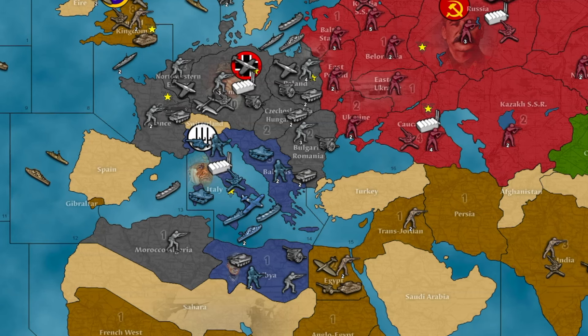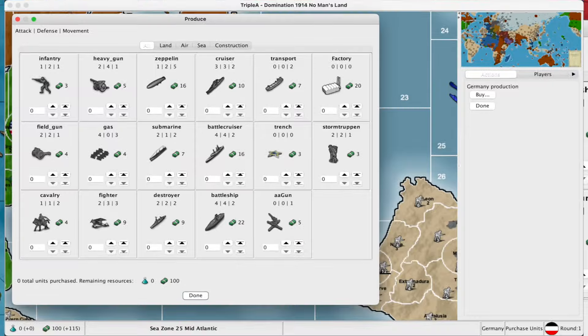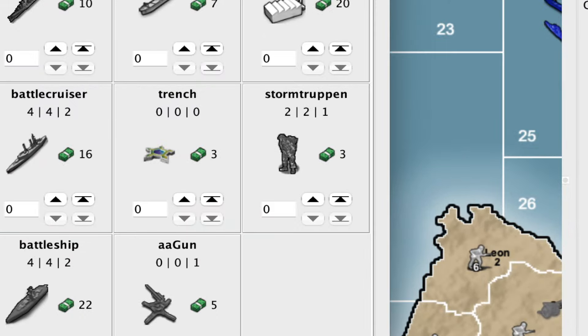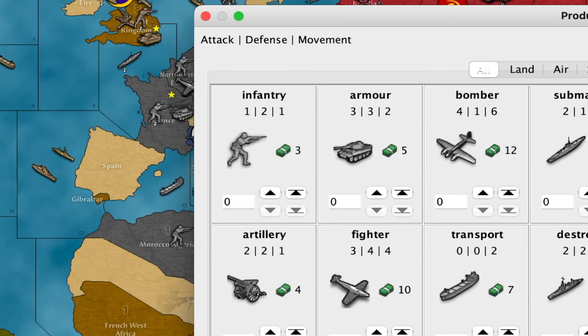After you're done choosing to purchase a token or not, it's time to buy units. Each nation has the same units for purchase, though in other maps there are sometimes faction-specific units. All units have three attributes: attack, defense, and movement. For attack and defense, this is a dice value. For example, infantry attack with one or less, so you need to roll a one to attack, but they defend with two or less, so you need to roll a one or two to defend. Movement is the number of territories a unit can move — typically one.